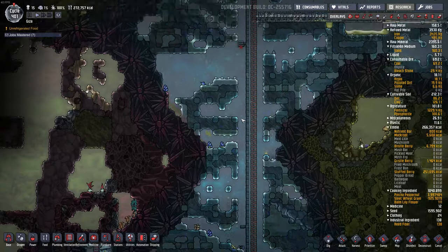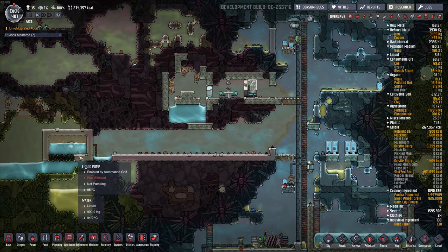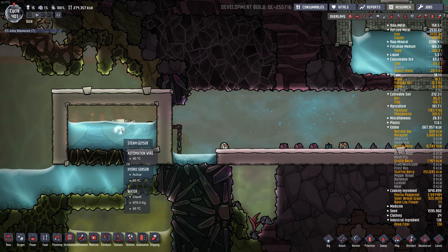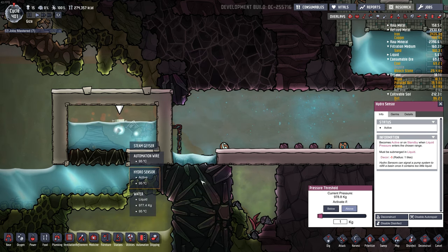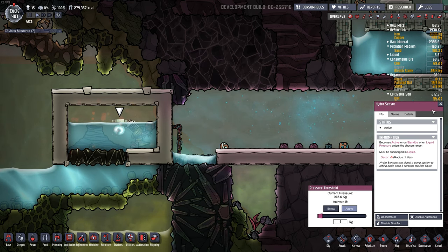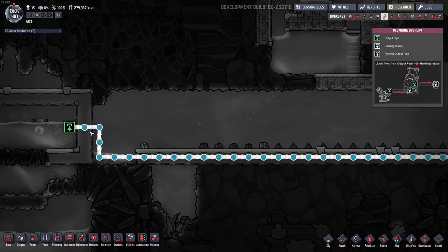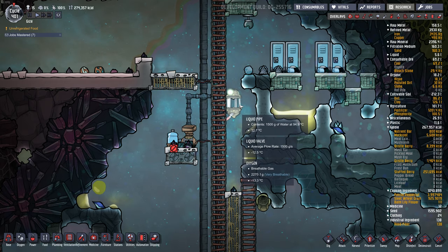I set up some water cooling up here. We're tapped into this geyser, got a pump in there - a gold one so it doesn't melt - with a pressure threshold. If the pressure is over 1 kg, this thing will pump. That prevents it from pumping all the time if the water level gets too low. There's a wolframite pipe going over to a valve.